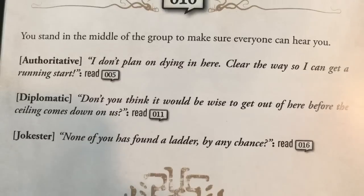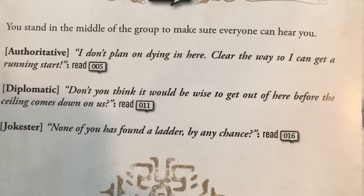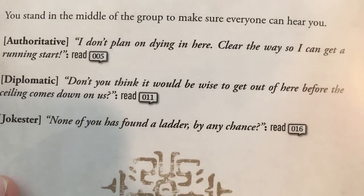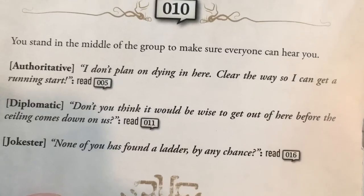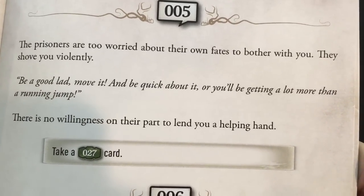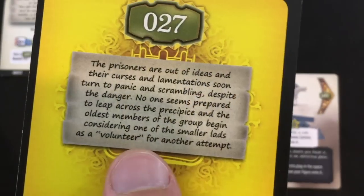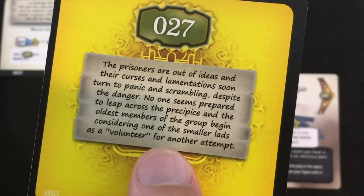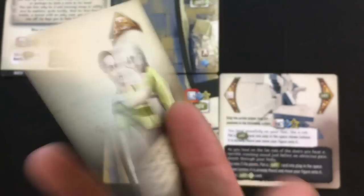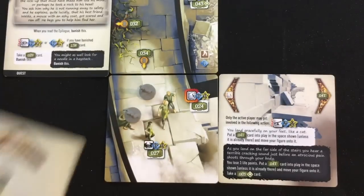Using the new dialogue system: we can be authoritative — "I don't plan on dying here. Clear the way so I can get a running start" — or diplomatic, or a jokester. I choose authoritative as Brooks. Result: "The prisoners are too worried about their own fates. They shove you violently. You'll be getting a lot more than a running jump." No help from them. We take card 27. The prisoners argue about throwing the smallest member across as a test subject. Forget those guys — Brooks is going to jump.